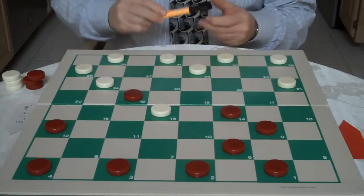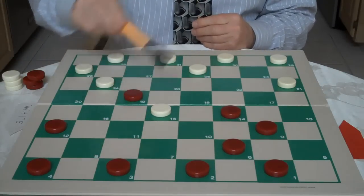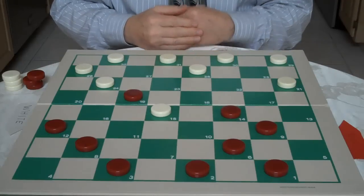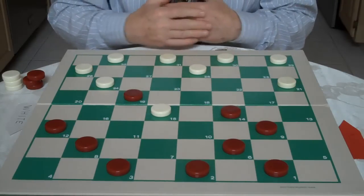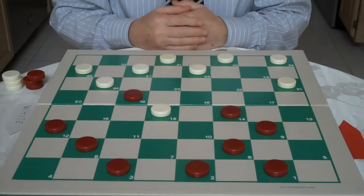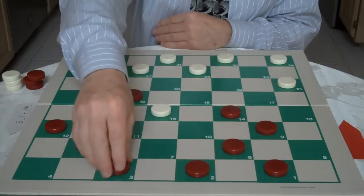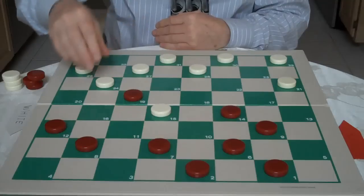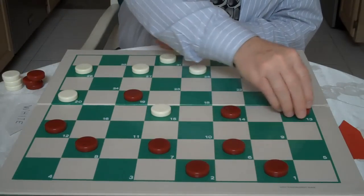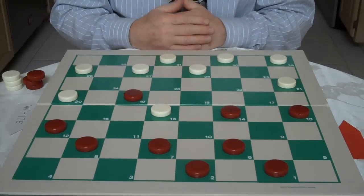What White is doing is basically going to threaten the checker on 19 after he goes 15-11. So Dr. Tinsley just goes 4-8. In checkers, there's defense and offense. White goes 32-27, and you always have to look at what your opponent is trying to prepare for you. Red goes 3-7, White goes 24-20. Red goes 9-13 — it's a waiting move, but he also has a plan.